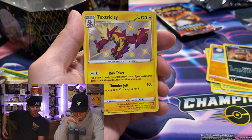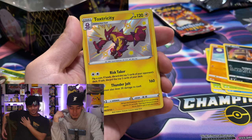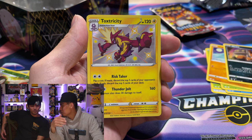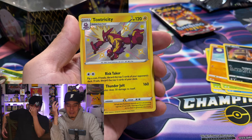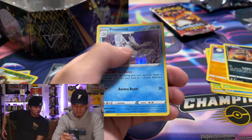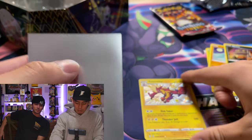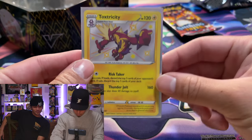I'm down for Suicune — Trapinch, Nickitt — okay! There we go, shiny Toxtricity! Not bad, not bad. Not the Suicune from the ETB, but Toxtricity comes in as a full art shiny V. Why didn't they do Suicune as a full art shiny? Imagine that. And a Frosmoth — we'll take it, we'll take a shiny.